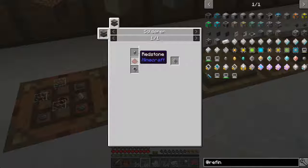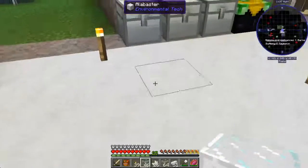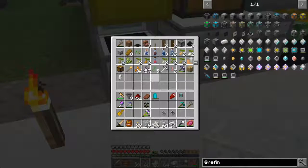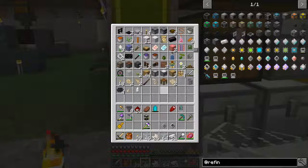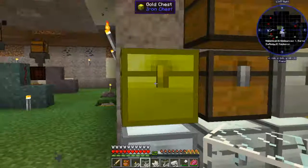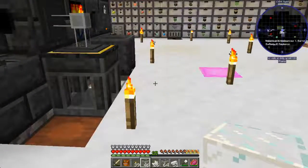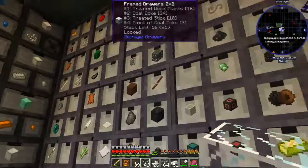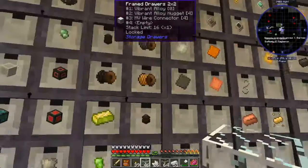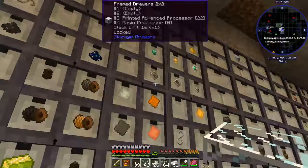For the 4k storage parts, we need the basic processors - printed silicon, redstone, and printed basic. I don't know if I have any of those. I kept wondering what I needed to make for this and now I remember. I thought I made some extras but I'm not sure. Oh, I still want that storage system, that'd be so cool. Did I put any over here? I don't think so.